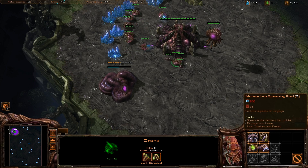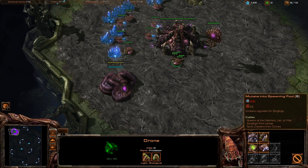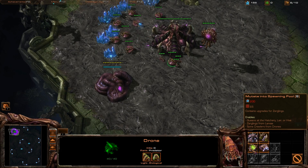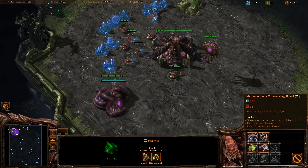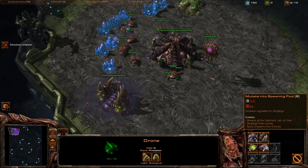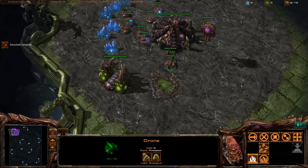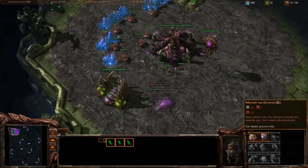Now I need a spawning pool as soon as possible to start my zergling attack. I can use the arrow to control the display. Why is it getting laggy on me? Spawning pool — I can get two more of these, I think.